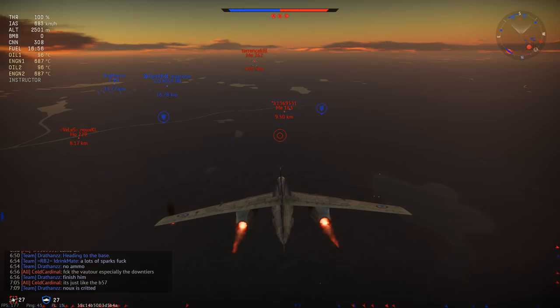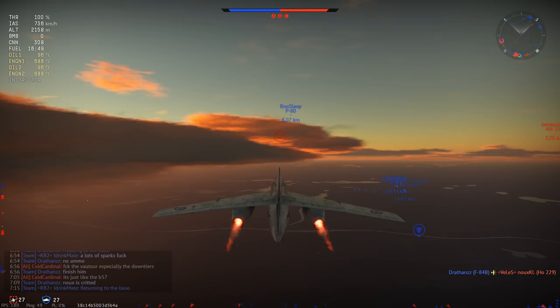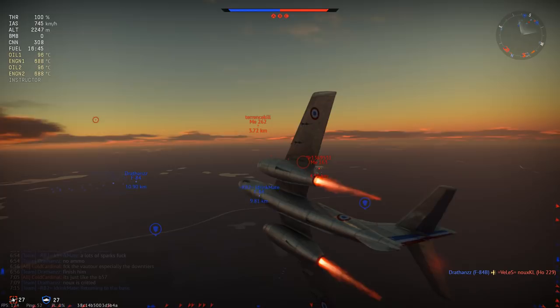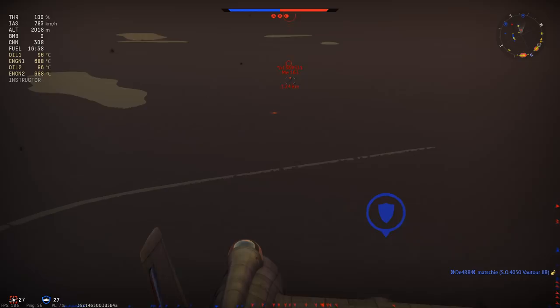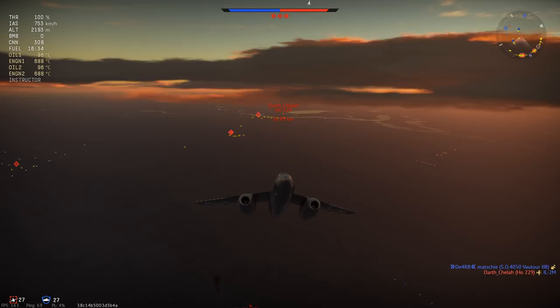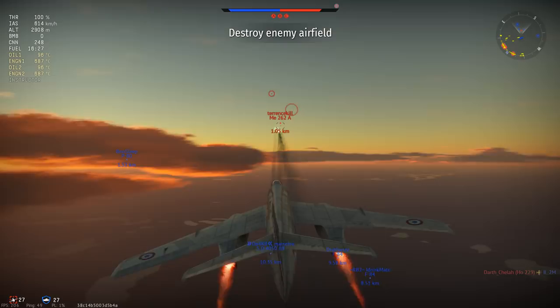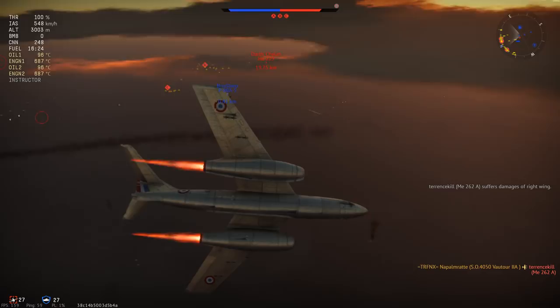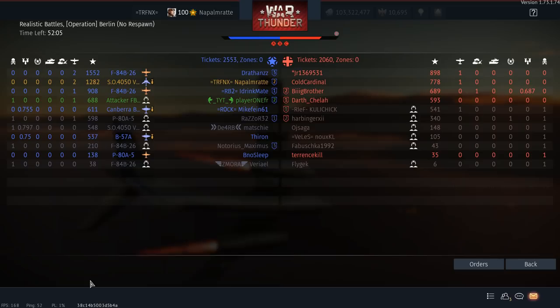G91s are notorious for just pulling to the side and disappearing. However, the G91 is probably one of the jets that can suffer the most at the hands of a single jet bomber. The G91 can run and make life difficult. This was kind of a fake head-on from both of us — I didn't fire, and he didn't hit me with his stealth belts.